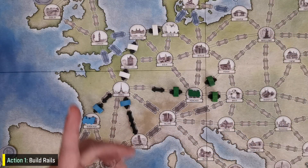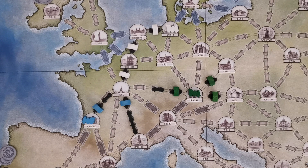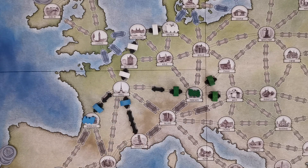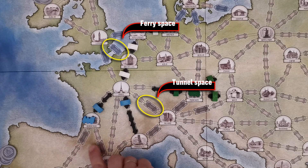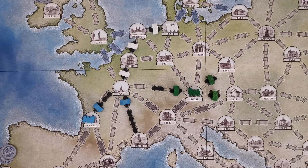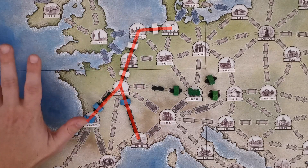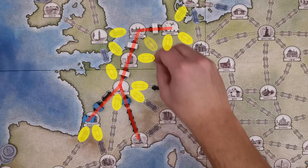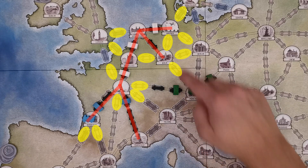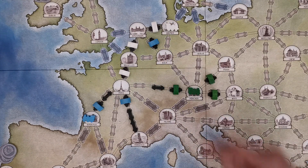The first option is to construct rails that connect cities; the second option is to move their train over rail-connected cities to reach their destination. With the Build Rails action — as depicted in the top part of the player's train mat — the player gains two construction points. To build rails on the board, it takes one construction point to add one rail to a normal space, but two construction points to build a rail on a tunnel or ferry space. Players may build rails onto any empty rail space if their train can move to that space by moving over already-built rails of any player. So the blue player could construct a rail to any reachable empty rail space.